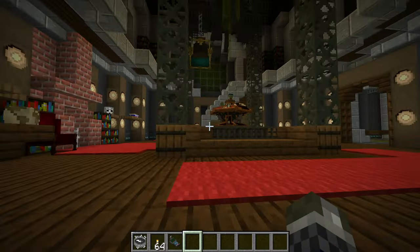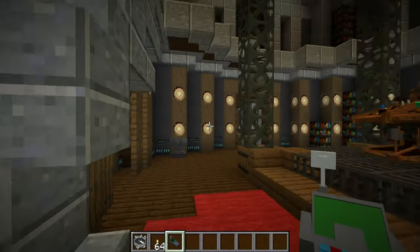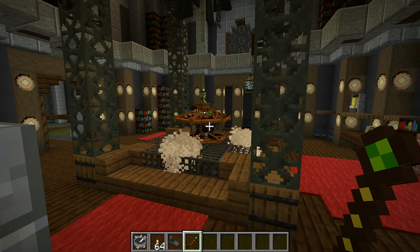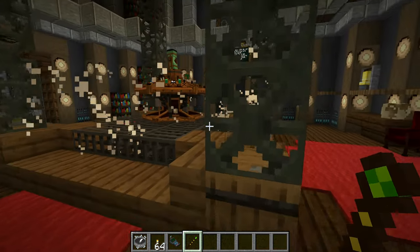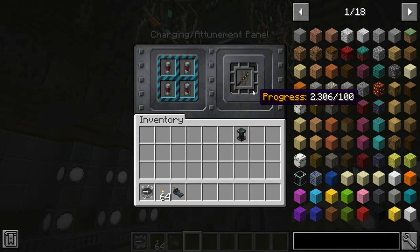It's the same with the backdoor item — this allows for emergency access to link a timeship, letting you directly teleport inside the TARDIS interior. We charge it in the same manner as the diagnostics tool, throwing it in the charging panel. There's a progress bar that moves slowly. It's really recommended to store and link this item because you're really going to need it at some point if you mess up. Storing multiple attuned copies of this item can also be really useful.